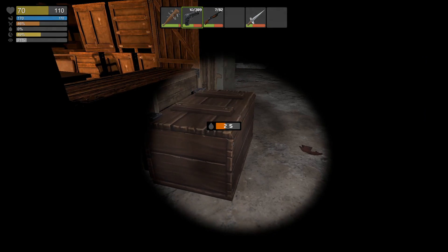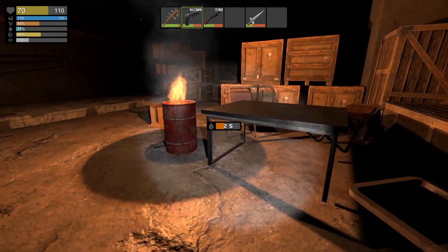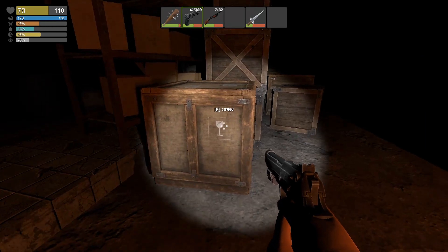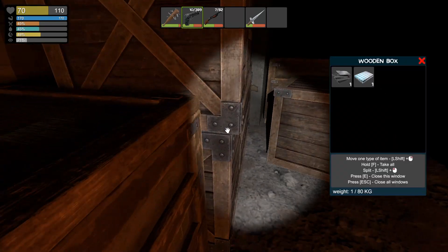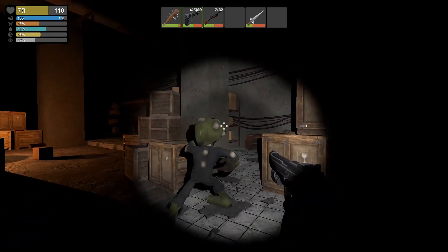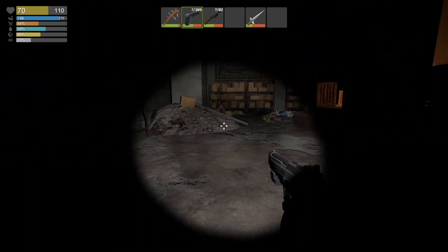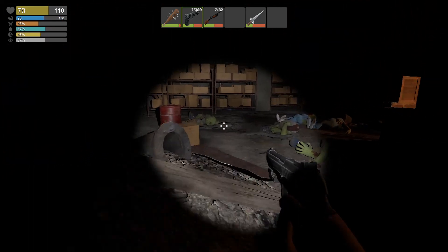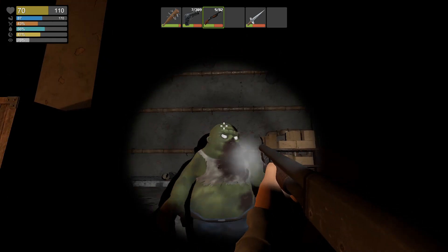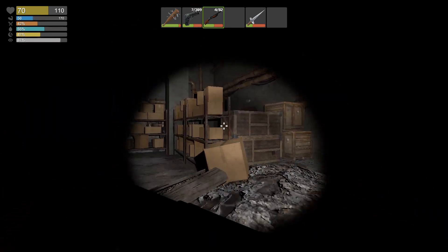We need water — getting low on water, actually. Not a good thing. Because I doubt there's gonna be water in these boxes. We're gonna have to check... there's the big one. Let's make sure we don't get stuck here. Looks like someone in this corner, I think. Yeah, he's coming.